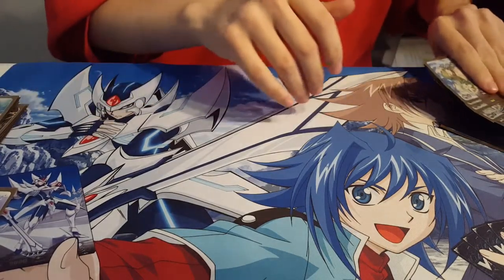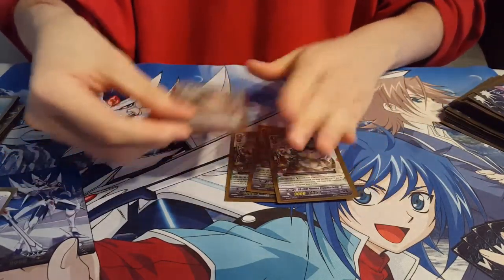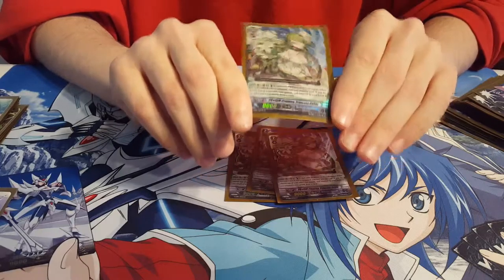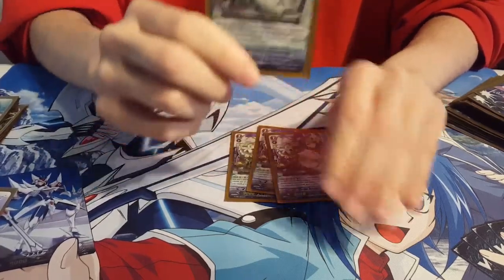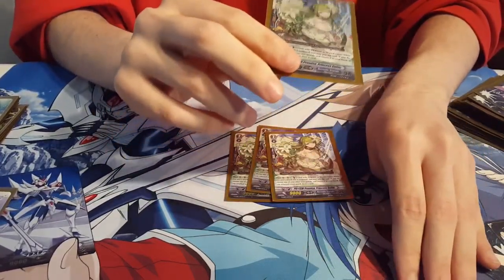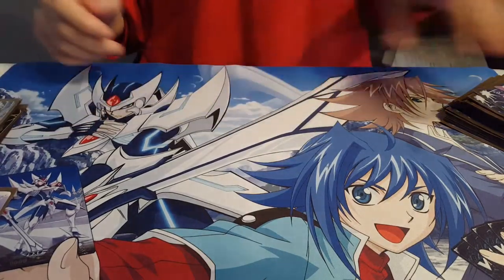Moving on to grade twos, we have four copies of Prism Promise Princess Celtic. Her skill is on the Vanguard or rearguard — when her attack hits a Vanguard, you can counterblast one card with Prism in its name to return one of your rearguards to your hand. If you return a card, you get to draw. Great for early game, great for basically any time your opponent has open damage. You will most likely always get guarded or get like two cards in your hand. It's great, amazing card.